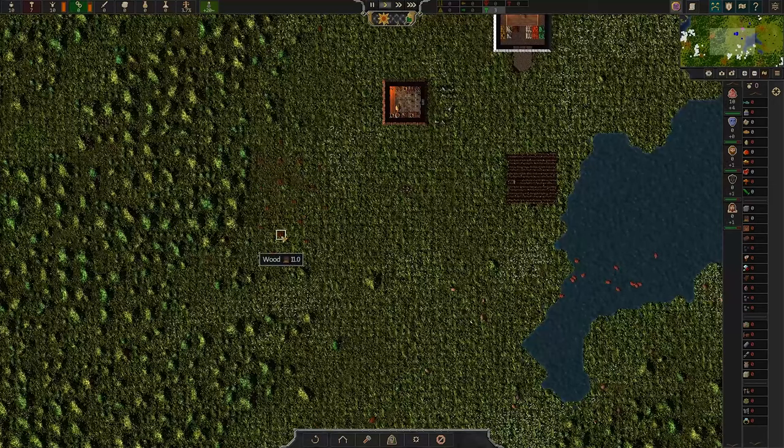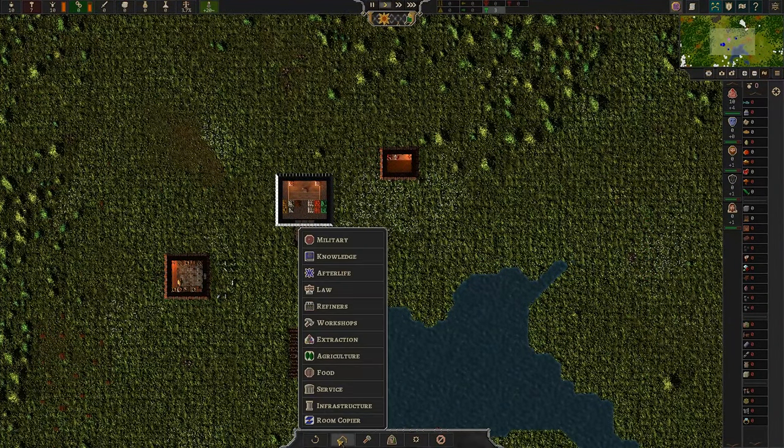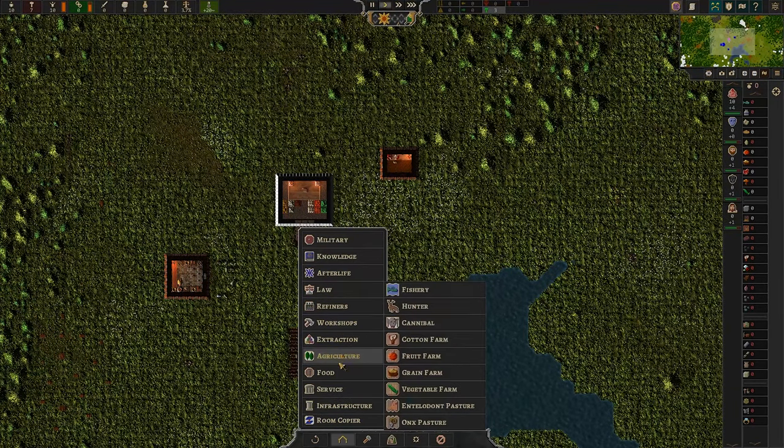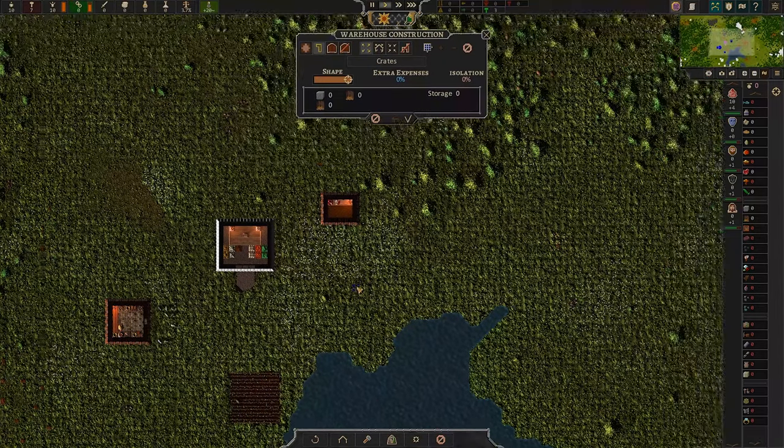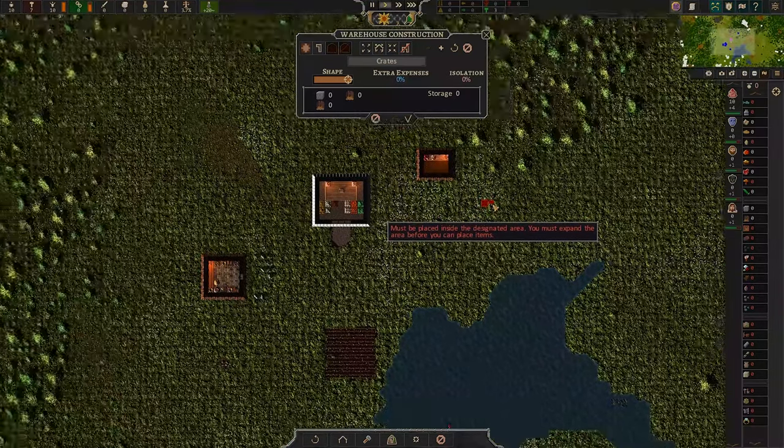You can't double-click to see the total wood you have, which is a bummer — again the RimWorld comparison. So let's build a warehouse. Warehouse would be infrastructure — yes, warehouse. We need enough for eight crates. How big are the crates? Two tiles. So eight crates, two tiles each. And let's build it.